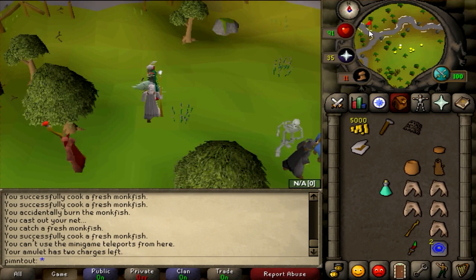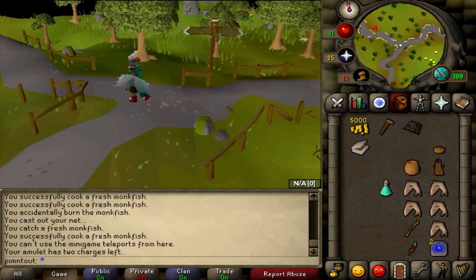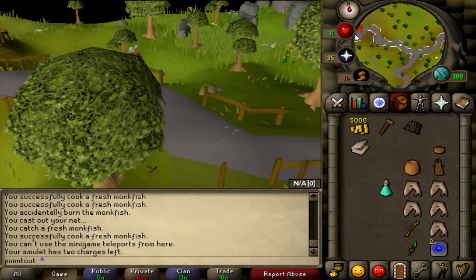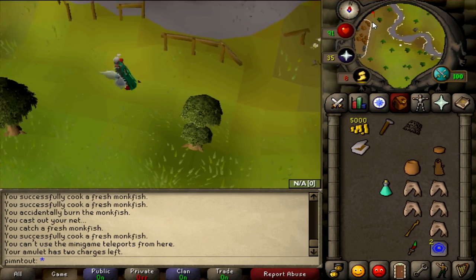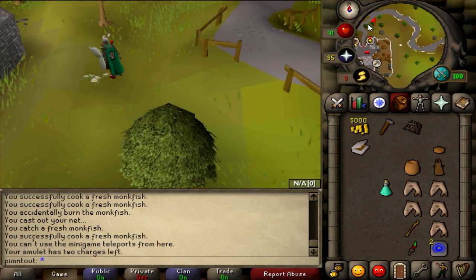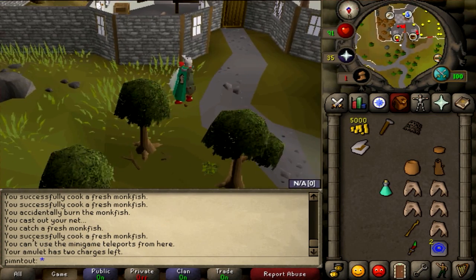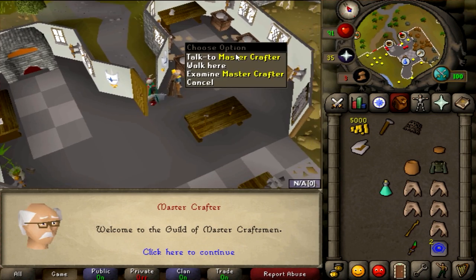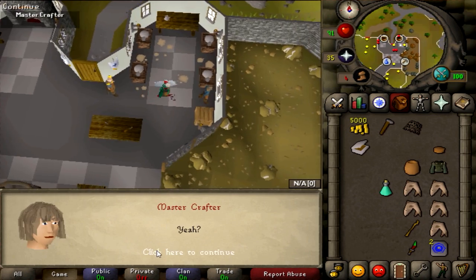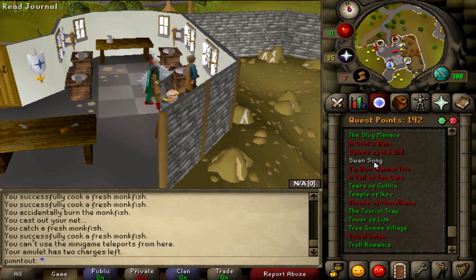At this point you're going to need your pot lid, your pot, and your brown apron. The Crafting Guild should just be west of Falador - follow the path and it'll lead you right there. Put on your apron, then talk to the Master Crafter who's in the northeast corner. He'll give you a container so you can ask Malignus to fill the bone seeds.